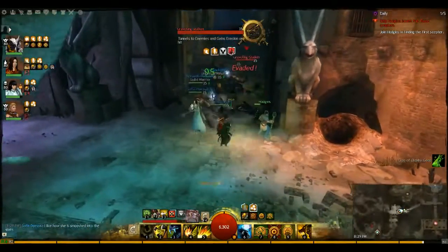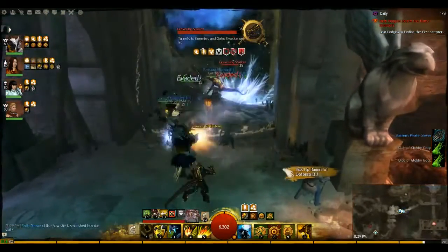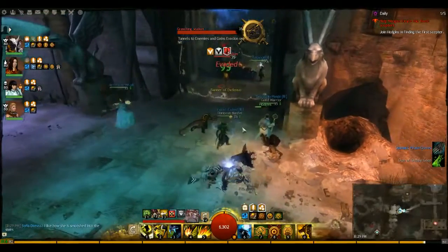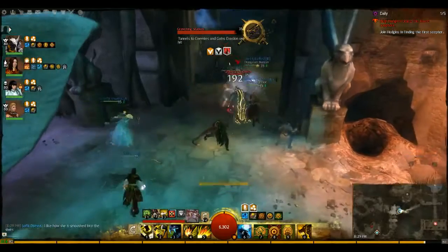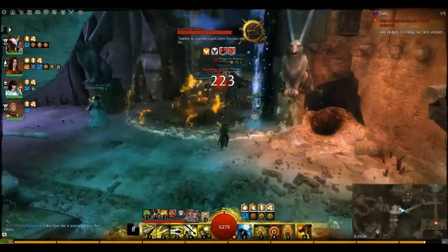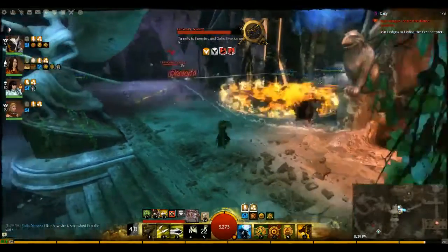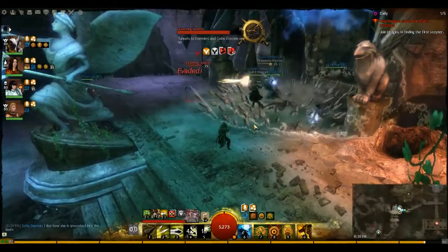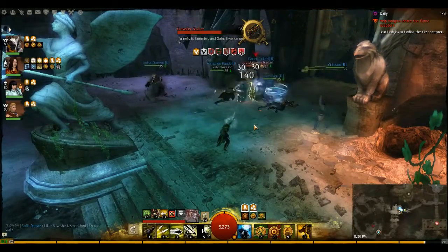In there is a golden Graveling Stalker. Stalkers work by burrowing underground, knocking back your allies, and if they hit an ally, they go into an evasive ghosted form where they cannot be hurt. So try not to let your teammates get hit by that burrow charge and you'll be fine. It also works on pets — if you have a pet summoned, for example as a ranger, it counts and the Stalker will go into his evasive form.